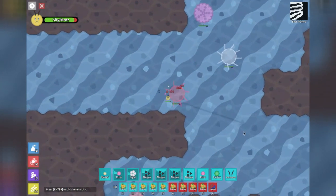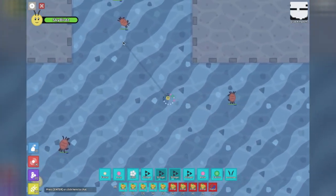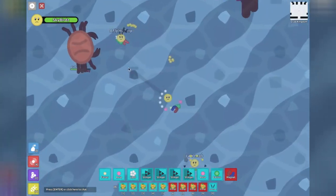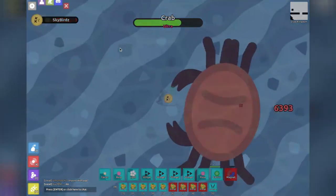I went to explore some of the ocean maps, and none of these were really very exciting, until I got to the crab kingdom. The crab kingdom thought it would be a good idea to spawn an ultra crab. You can probably guess how that went.